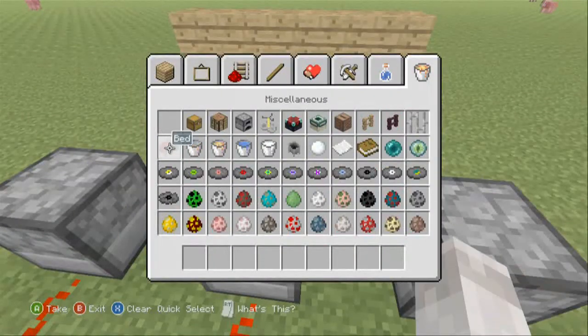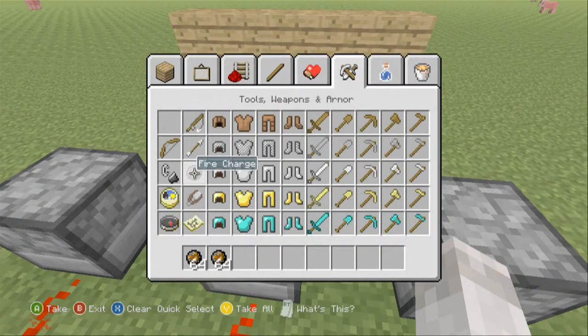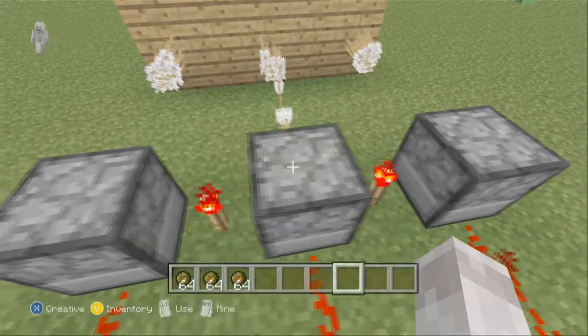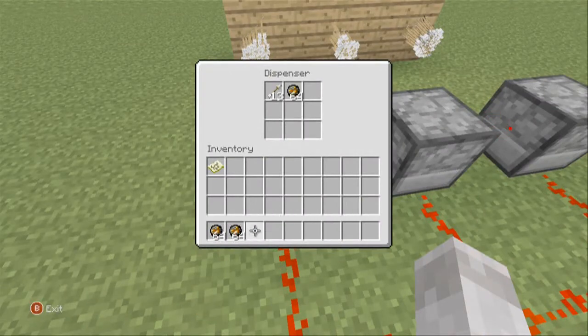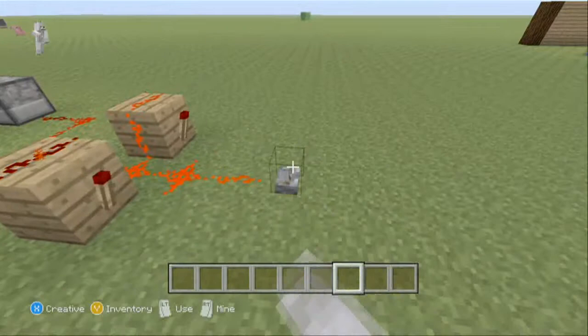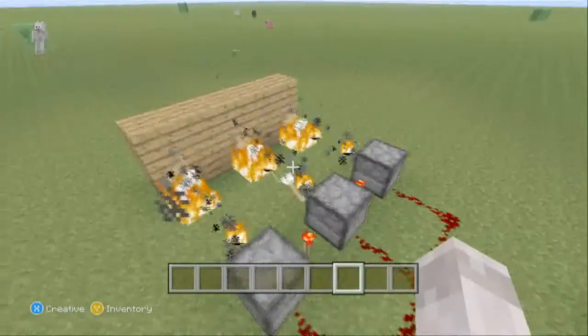Of course, if you want, you can put fire charges in the dispensers to make it even better. Fire charges — it works with anything you put in dispensers. So if you want to shoot out blocks you can do that, but why shoot out blocks when you can shoot out fire charges and burn everything?